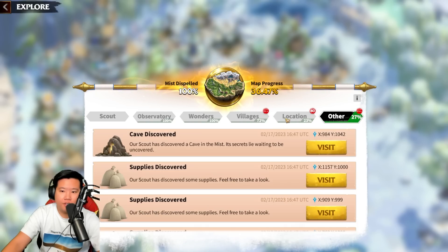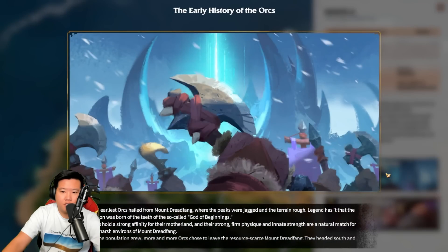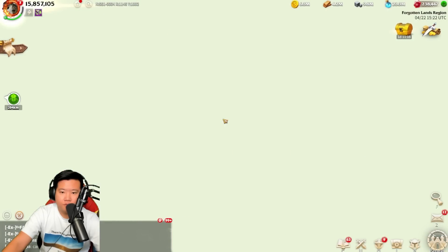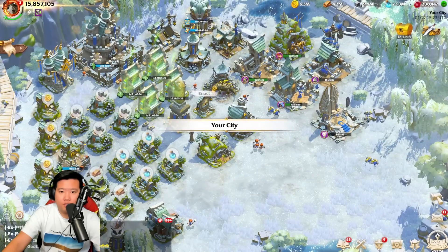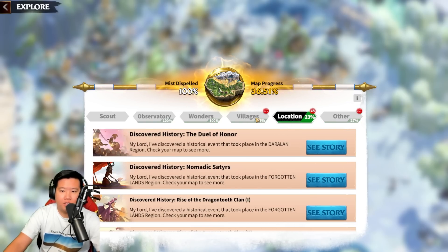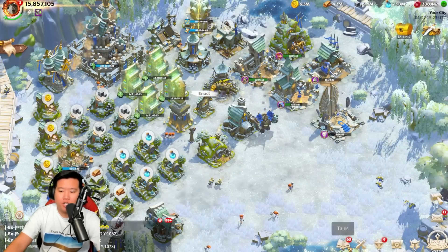For locations and side stories — you can claim those once, especially the gem reward, as it appears to be a one-time claim. The same applies to wonders — you can only claim them once, but you do get tier four flying units as a reward when you complete them. To summarize: wonders and locations do not reset, but villages, caves, and supplies do reset between seasons.